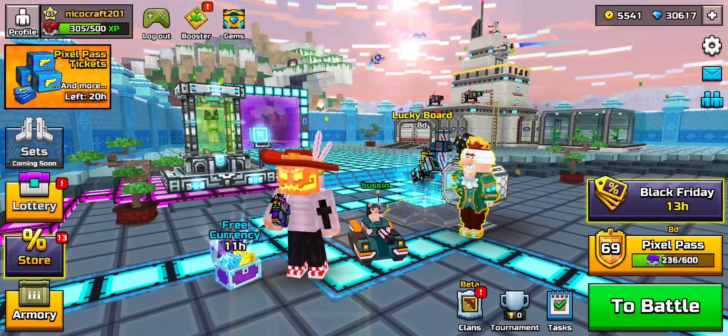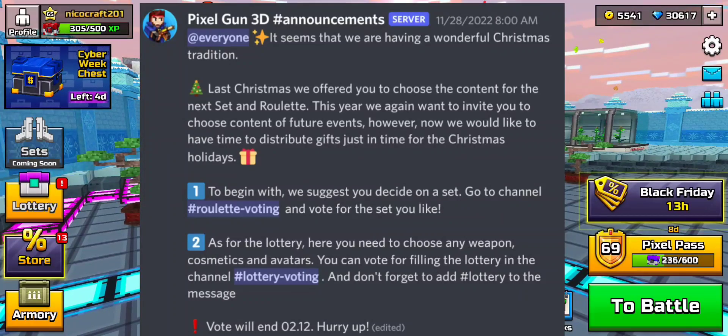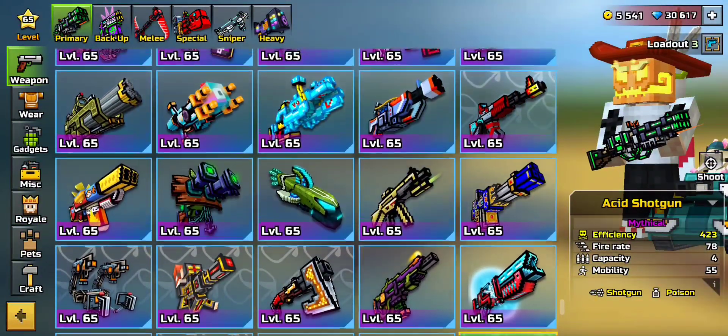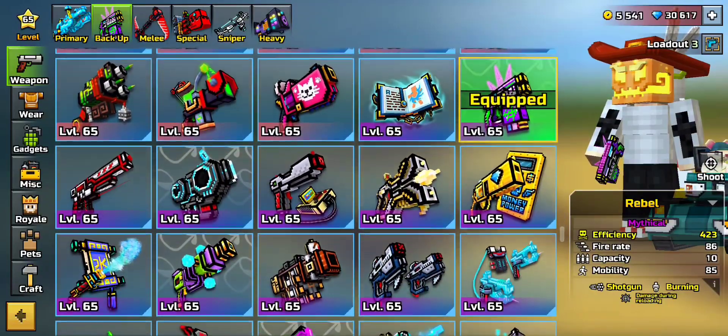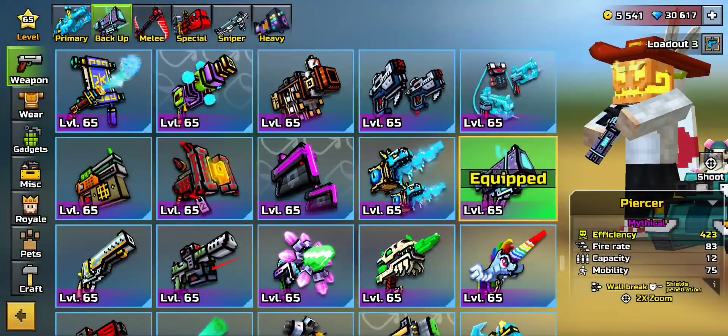Pixel Gun just released their community vote lottery set. Basically, if you go into the Discord server, you can vote for different weapons to be back in the lottery. Most of the people in the Discord server are voting for Ultimatum, which is one of the most highly requested guns in the game. And this is actually, maybe, the final return of Ultimatum.